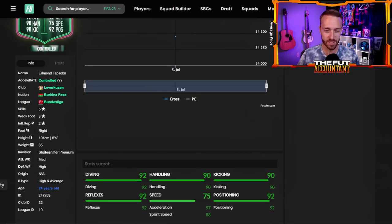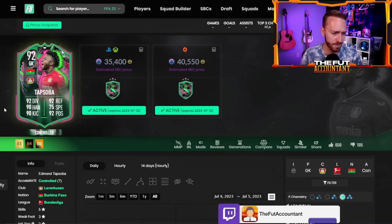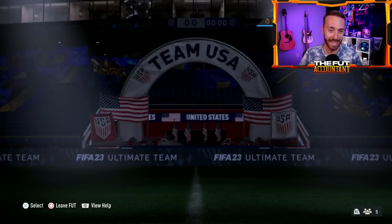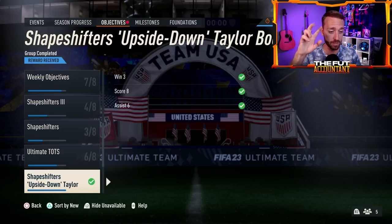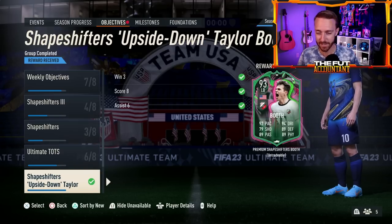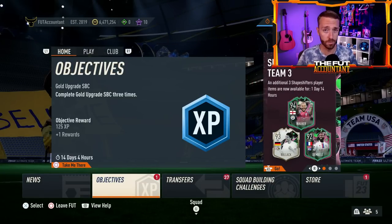I used him in friendly modes in the cup, and his 99 finishing does not feel like 99 finishing at all, but it was very interesting to try him out there. He didn't feel that horrendous in-game, and I'm excited to try him out more as a goalkeeper. For 33,000–35,000 coins with the premium links, it's a W from EA. And then we had another premium player released as our free objective — 93-rated Taylor Booth fodder. A nice card from EA to release for basically free.